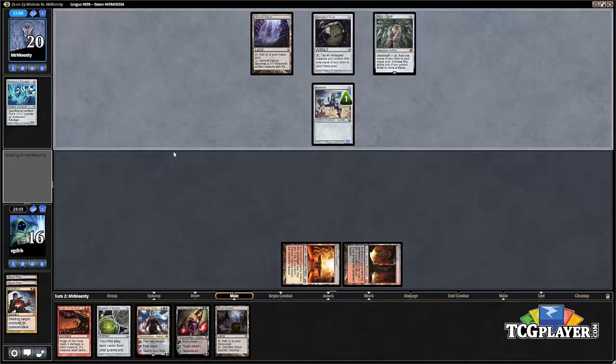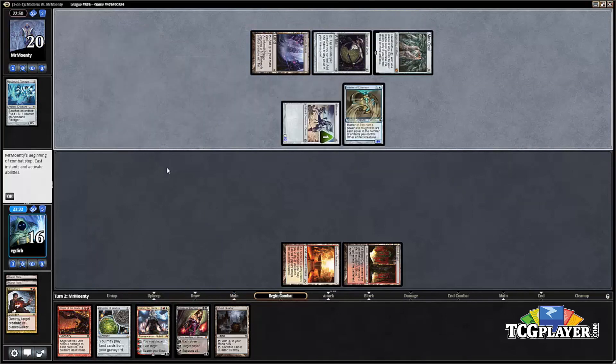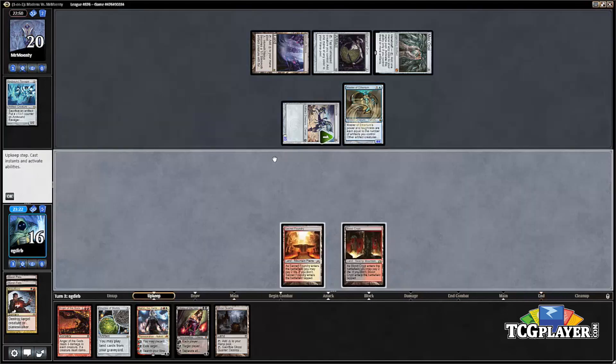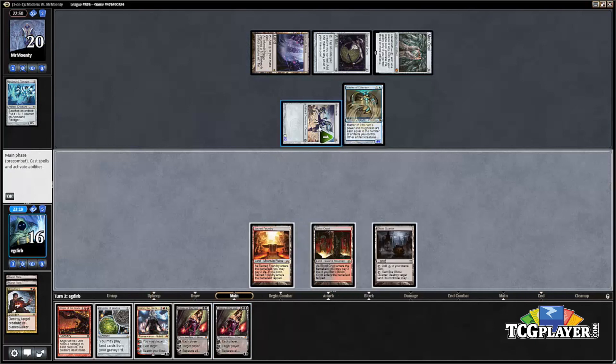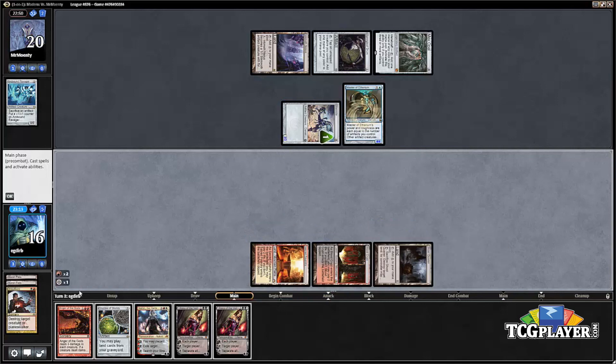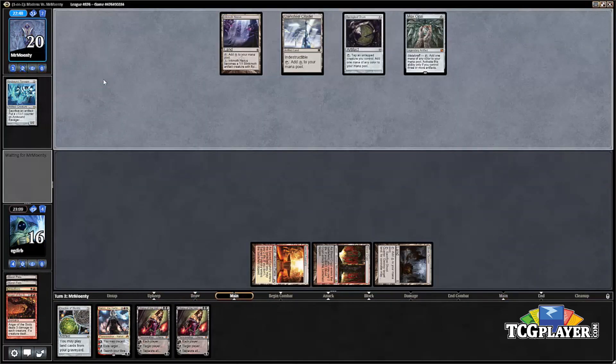Next turn we're setting up for either Anger of the Gods or Crucible of Worlds. Crucible plus Ghost Quarter against Affinity is a good late-game plan. But here's a Master of Etherium — that's actually very good news for us. When we cast Anger of the Gods, the Memnite goes away, Master of Etherium shrinks to a 3/3, and that two toughness goes away. That was a great turn, and now we're in a pretty commanding spot.